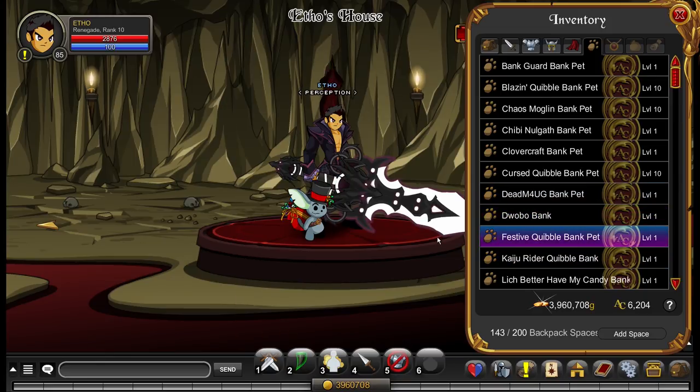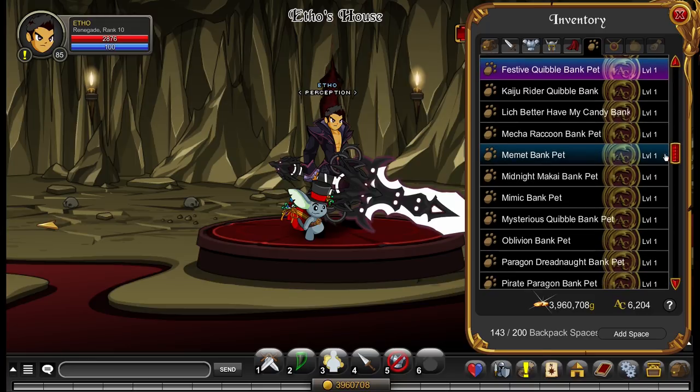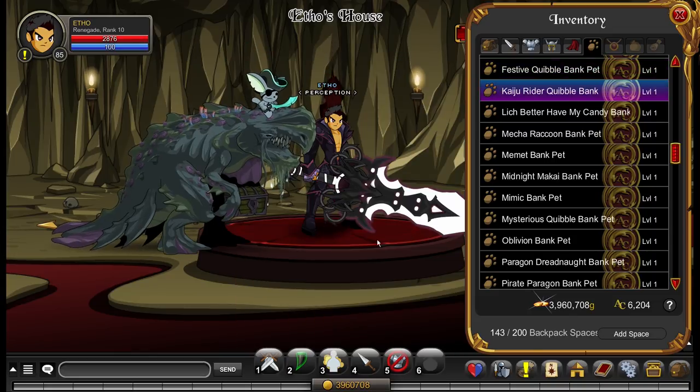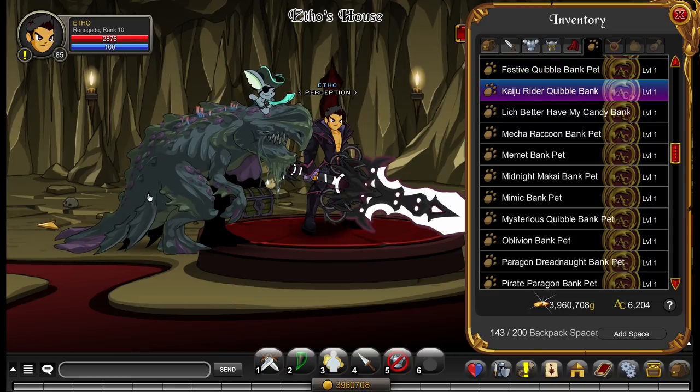This is the Festive Quibble bank pet — a cool one as well. I like the ones that don't really deviate too much from the standard quibble bank pet formula, but are still quite unique in the way they're designed with their little additions. This is also a really unique quibble bank pet — it's huge. It is the Quibble Kaiju Rider bank pet.